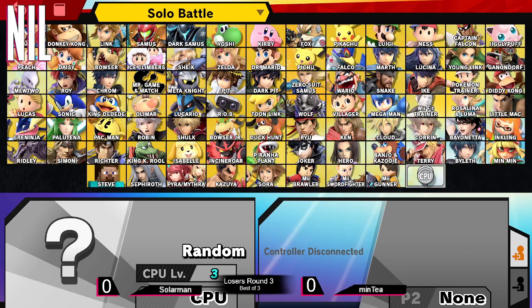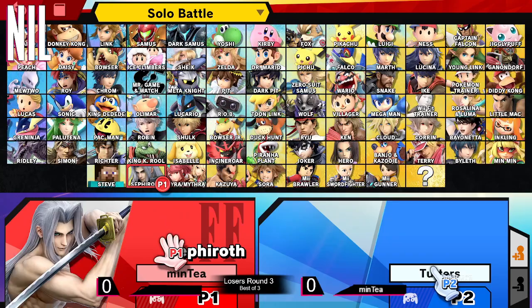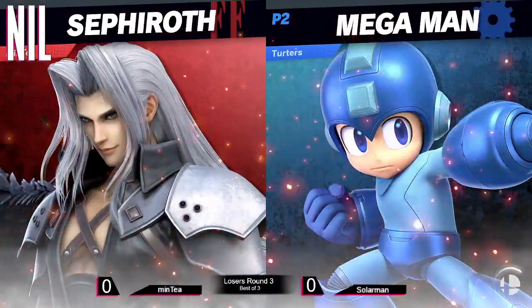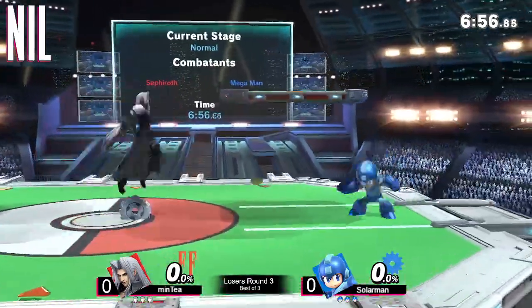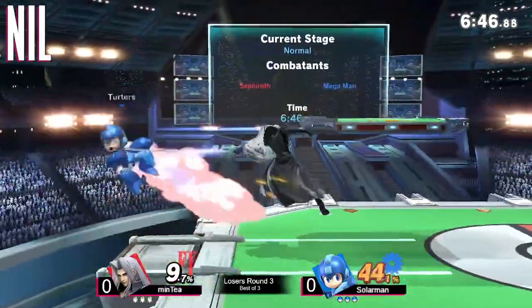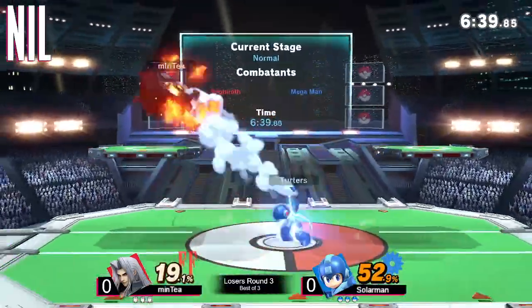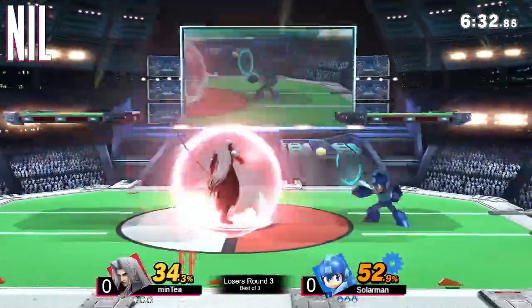Alright, we're gonna see Minty on the P1 side — Sephiroth versus Mega Man. Interesting matchup: Sephiroth with that long-range sword against Mega Man's projectile game. We'll see which character is able to play their pace. Minty is on the offensive right now, Mega Man not getting a lot of room to breathe. Minty loves using that huge sword to cover the entire platform — one of Sephiroth's many tricks.